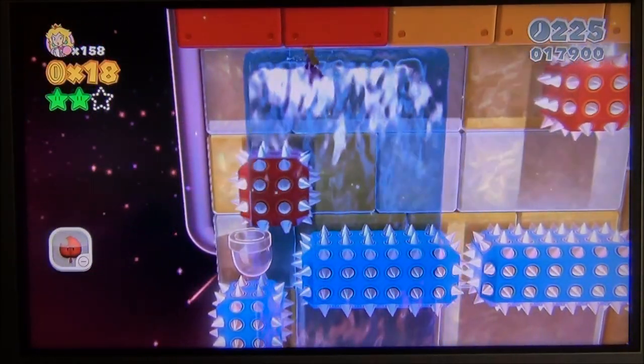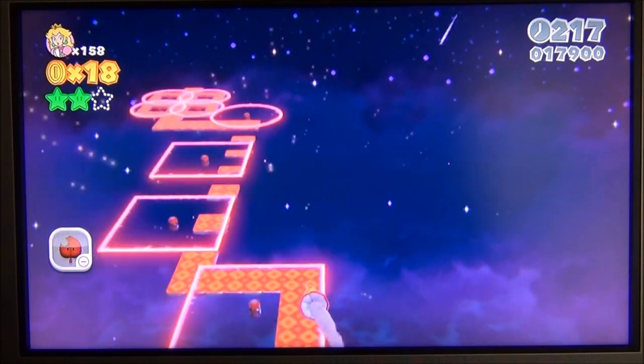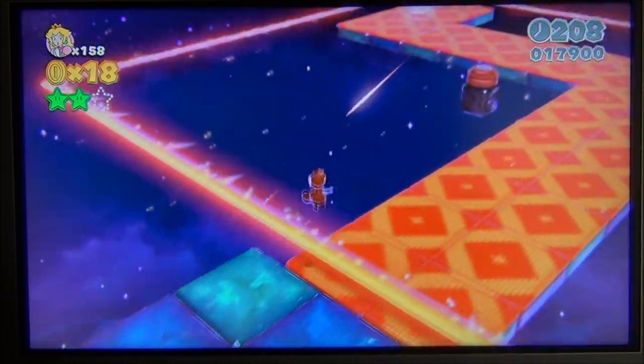The extra leaf gives me a raccoon suit, which for Peach isn't that big of a deal — it just lets you float, which I can already do. But I'm going to use it because on this area I tend to get hit at least once, and I want that extra backup of being able to be hit again.